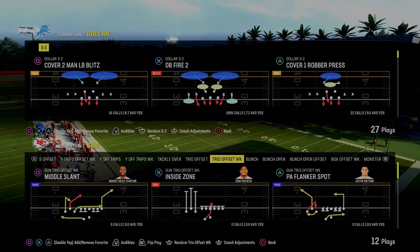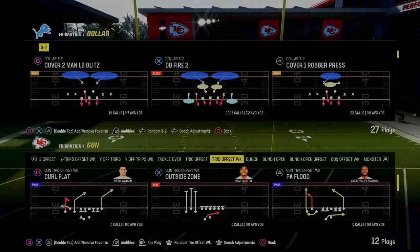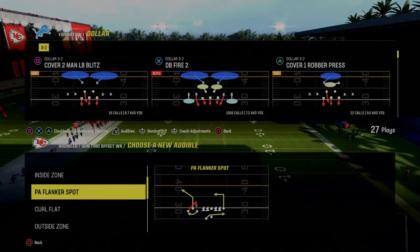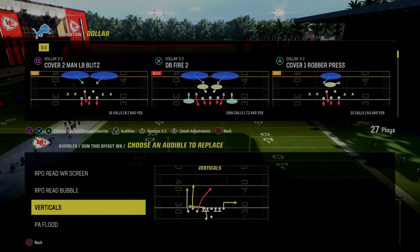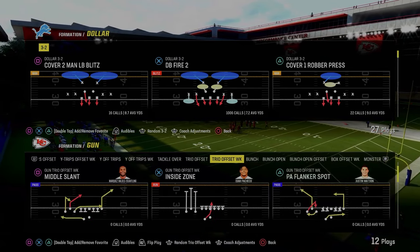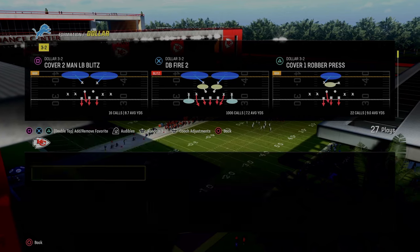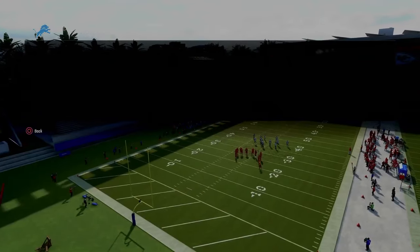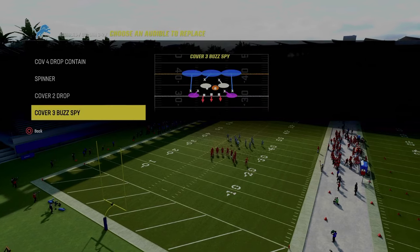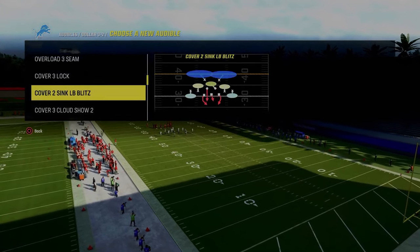Let's look at some other plays in the Trio Offset Weak formation. PA Flanker Spot is great because you have the bubble screen and the corner route on the left. PA Flood is just as good — maybe a little better — because you have a tight end post. Fake Screen Wheel is another really underrated play, and Curl Flat is good because you have a tight end corner. Most people are not going to run straight man coverage — they're going to use cross man most of the time.